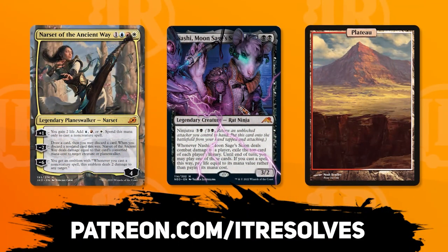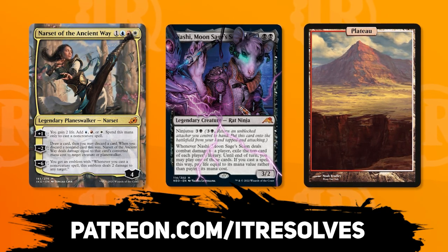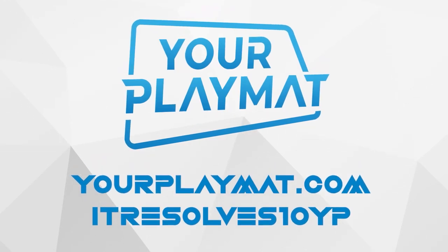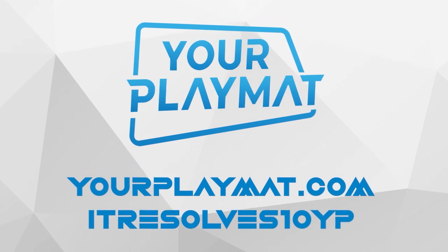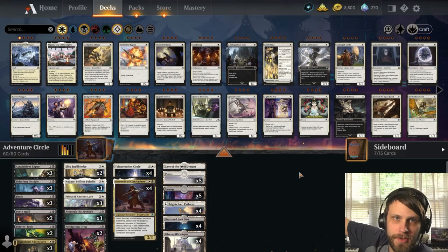What's going on guys! If you want to support our content and pick up this month's amazing Patreon rewards, you can do so at patreon.com/itresolves. If you're interested in custom play mats and sleeves, visit yourplaymat.com and use code ITRESOLVES10 for 10% off your entire purchase.